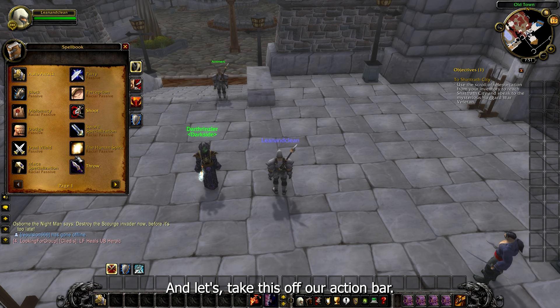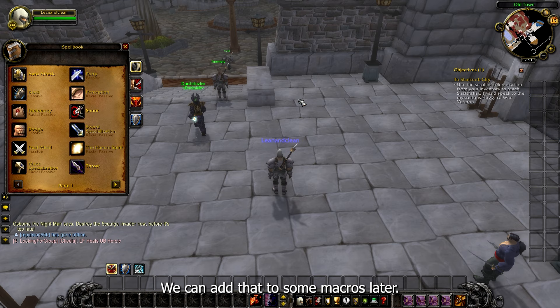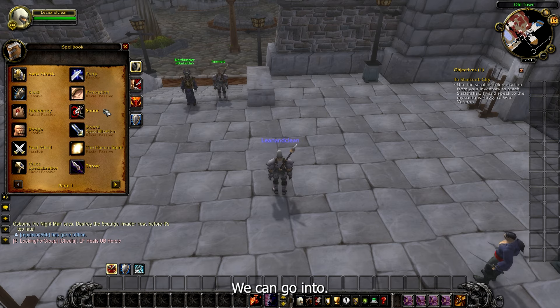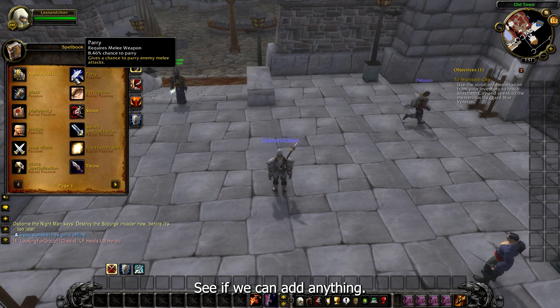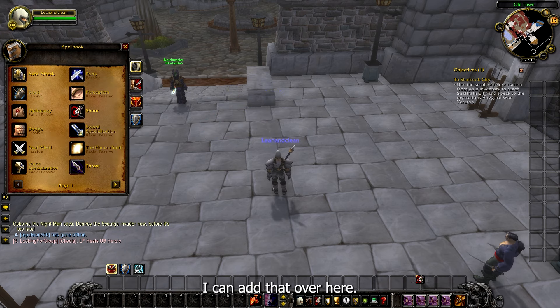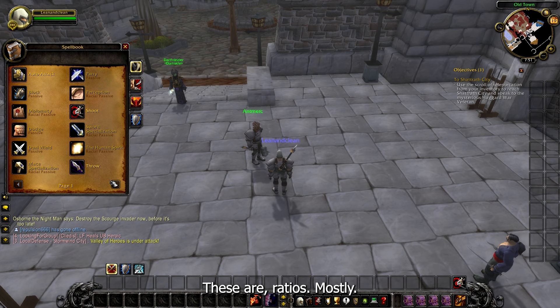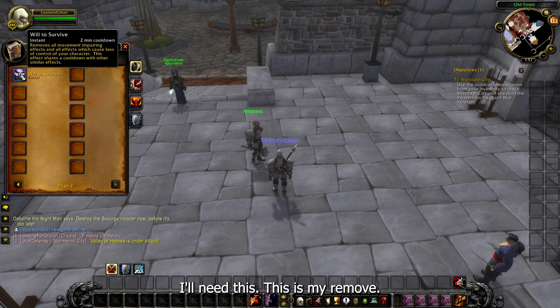Go ahead and click that. Let's take auto attack off our action bar — we don't need it, we can add that to some macros later. We can go into General first and see if we can add anything — probably Throw or Shoot. You can edit that over here; we don't need to see it too much so I'll put that way over there.